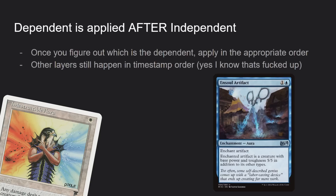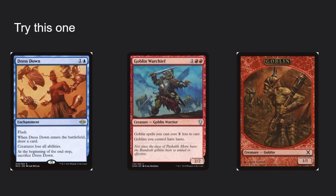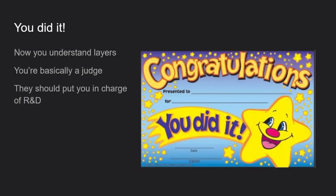One more thing: even if other effects in a dependency have things happening in other layers, those layers still happen in timestamp order, not dependency order. Try this example: Dress Down versus Goblin War Chief — Dress Down results first, so goblins lose haste. Goblin War Chief is dependent on Dress Down. Apply Dress Down first. Easy.